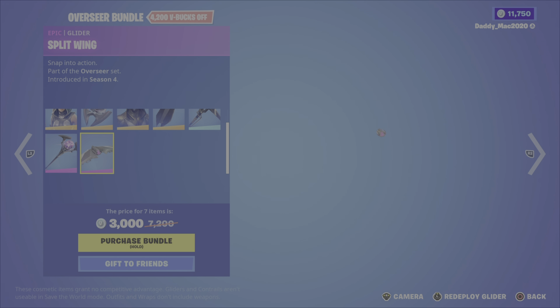Next up we have the Airplane emote — a traversal one from Chapter 3 Season 2 — for 300 V-Bucks. We then have the Triple Threat outfit from the Half Court set, Season 4, for 1200 V-Bucks, and the Jump Shot outfit also from that set for 1200 V-Bucks — great skins if you're into basketball. We have the Slam Dunk pickaxe for 800 V-Bucks, the Hang Time glider — love that it has music with it — for 1200 V-Bucks, and the Ballsy emote to round off the basketball items for 500 V-Bucks.